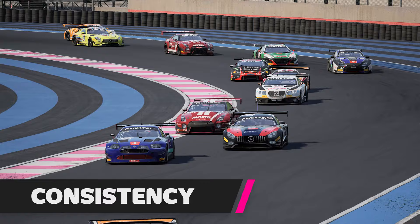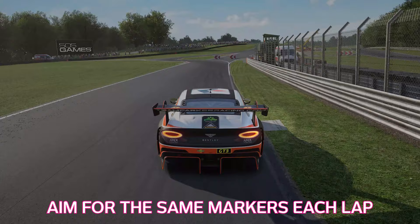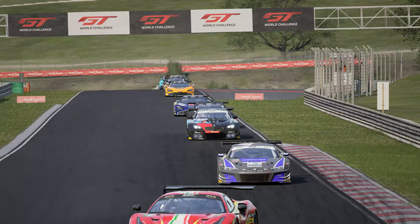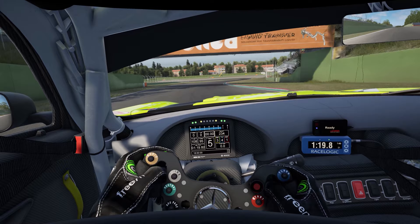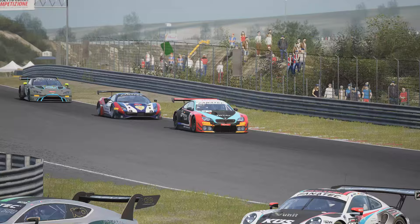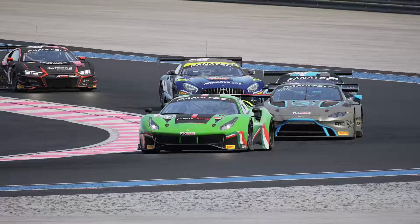Consistency measures your consistency as a driver — not in terms of pace, but in terms of how you drive. The more consistent your driving is, the safer you will be in a racing scenario. This rating measures how similar your speed, inputs, and rhythm are from one lap to another. The best way to increase this score quickly is to pick very specific reference points for braking and turn-in markers and stick to them. The game only scores you on your longest run of consecutive consistent laps in any given session, so the more laps you do, the better.